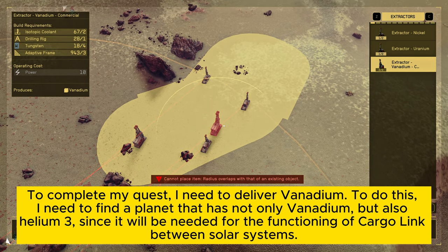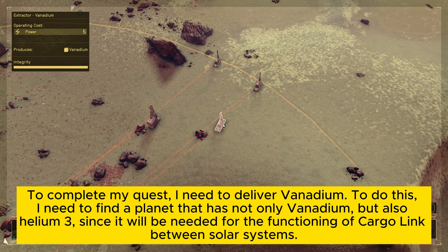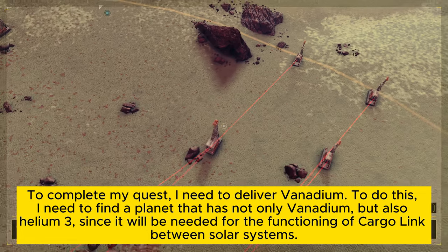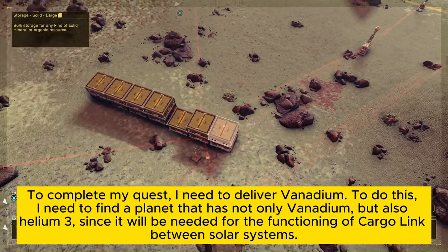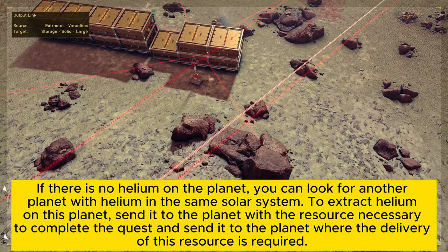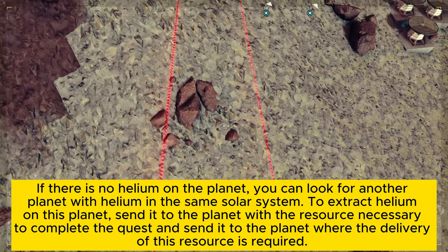To complete my quest, I need to deliver Vanadium. To do this, I need to find a planet that has not only Vanadium, but also Helium-3, since it will be needed for the functioning of Cargolink between solar systems. If there is no Helium on the planet, you can look for another planet with Helium in the same solar system.